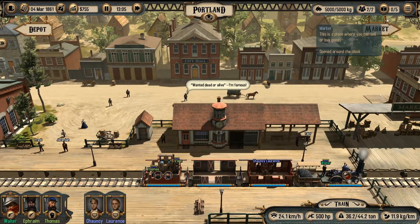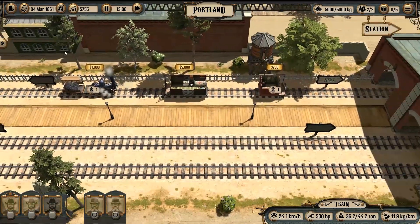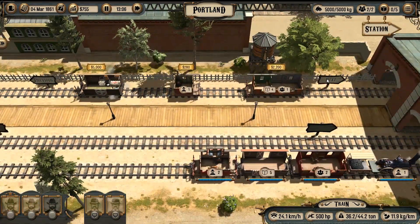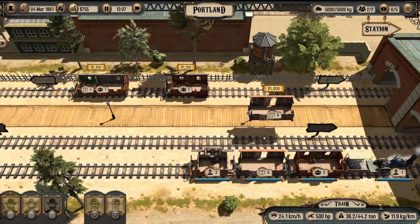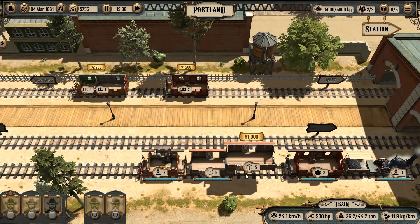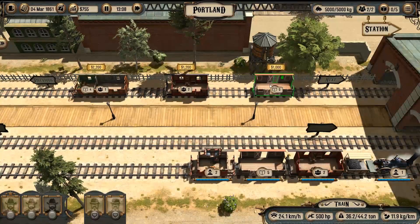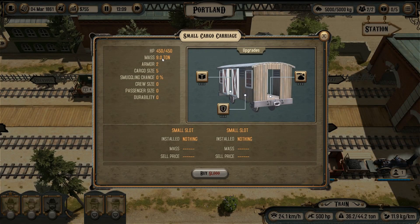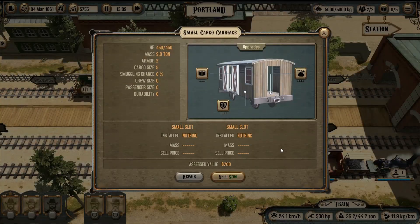But my cargo carriage is limited to five cargo slots only, so I need to solve this issue. Let's go to the depot and find out what can be done. In the depot I can buy another cargo carriage for $1,000, but this is not a good choice — I don't have $1,000, and the carriage weight is 9 tons, which would overweight my train.